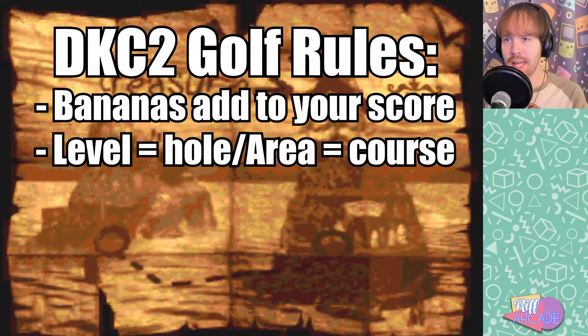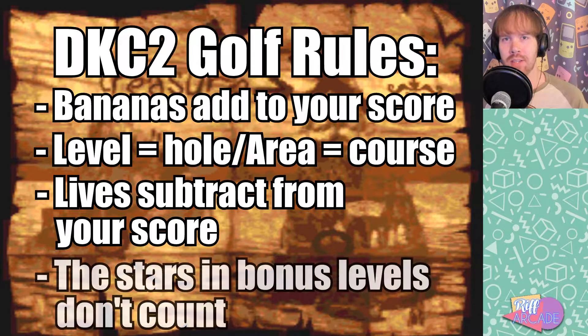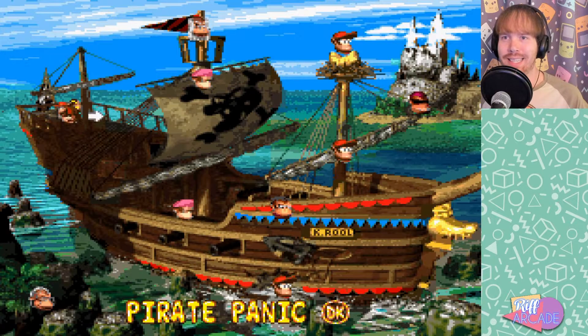Each level is a hole and each area is a course, so Pirate Panic is the first hole of Gangplank Galleon, which is the course. Butts and I will take turns — I'll go first since I know the levels better, so I can see where the bonus areas are, and then he can do them after I do. Lives subtract from your score, so if you finish a level with zero bananas and five lives, you have a score of negative five. Lastly, the stars and bonus levels don't count, but that's still your incentive to go get the bonus levels and get extra lives to decrease your score.